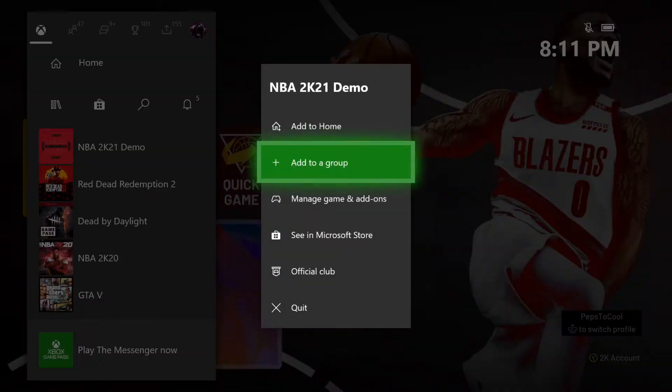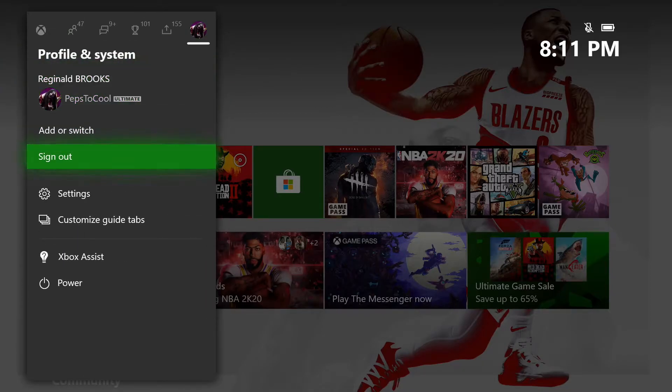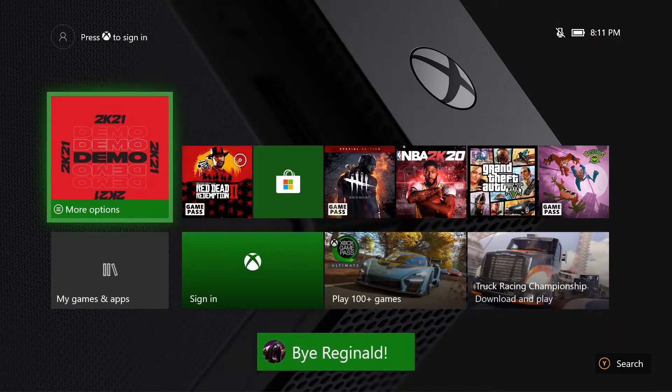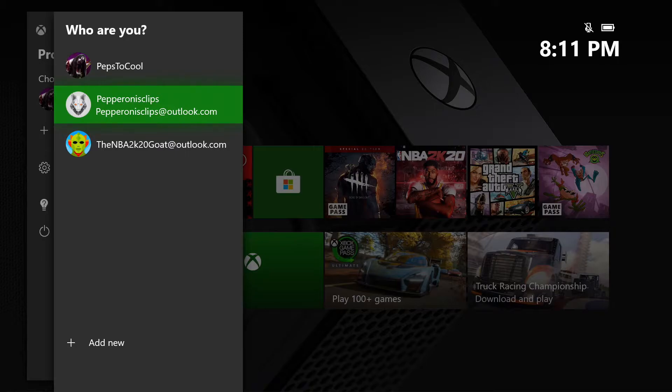As you can see, I'm on my Peps2Cool account. What I'm gonna do is quit out of the game and sign out of my Peps2Cool account. That's all you wanna do — sign out of the account that you're playing on. Then all you wanna do after that is sign into a brand new account. Or if you don't have a brand new account, just make a new account.